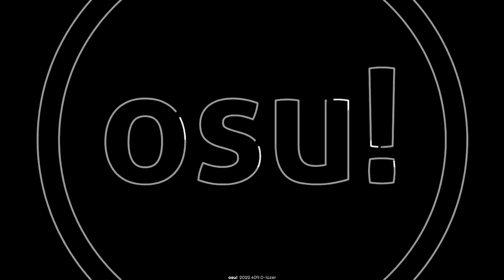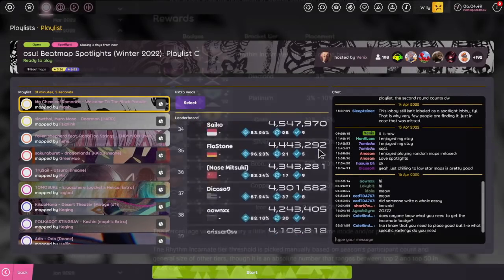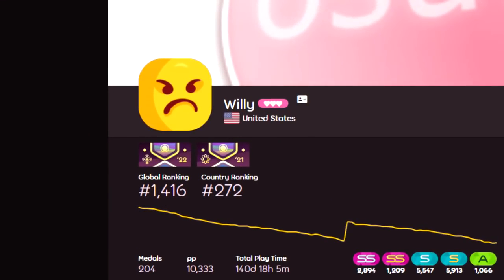Beatmap Spotlights is a competition where players try to get the highest overall score on playlists of maps. They're then sorted into tiers based on how they performed and awarded a corresponding profile badge.